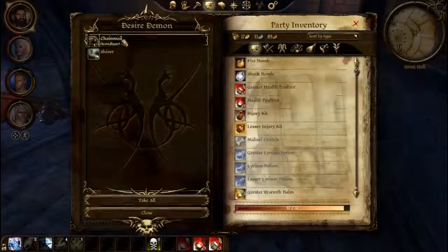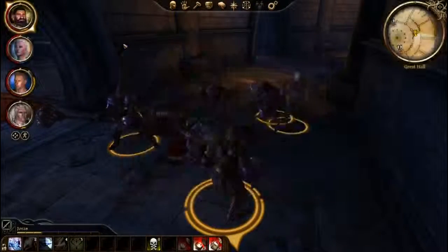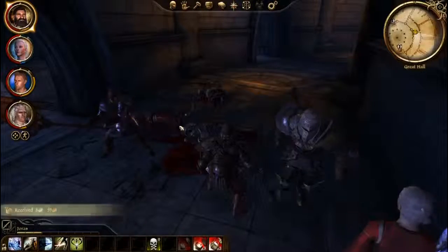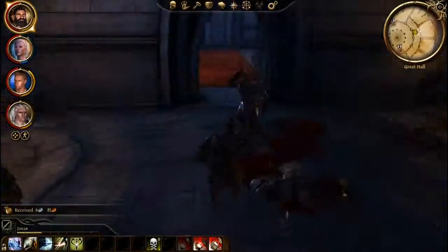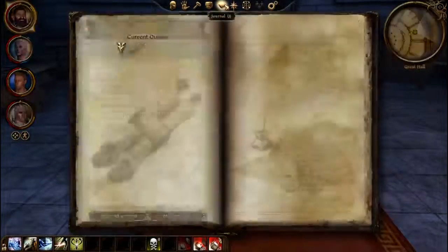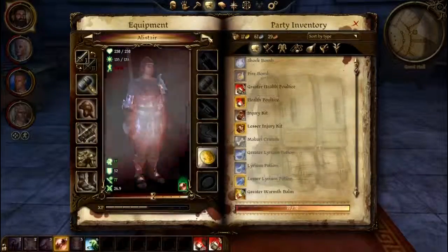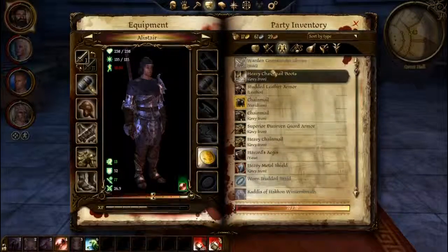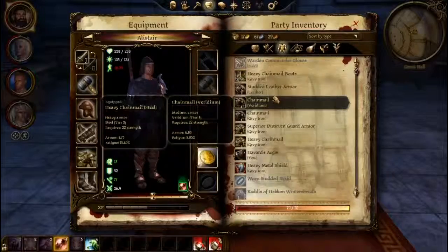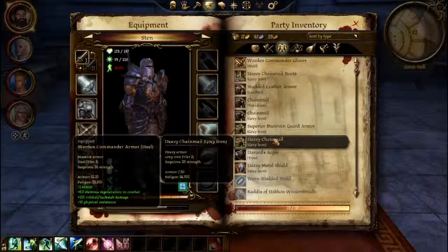Okay, so we got her. All right, I got some chain mail, a Shiver Necklace, health poultice, small gold bar. Let's check out this chain mail — Alistair probably needs it more. It's 6.8 — no. Was it not one of those heavy chain mails? 7.5 — no, he's still got the best armor possible.